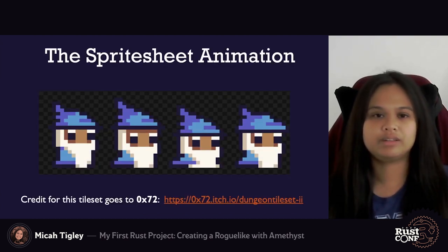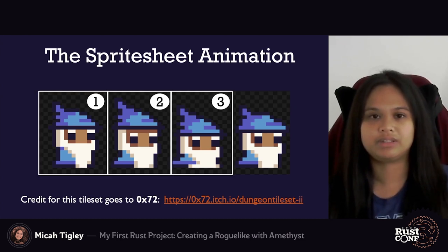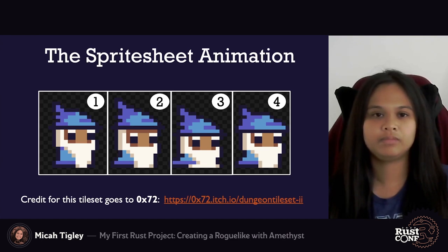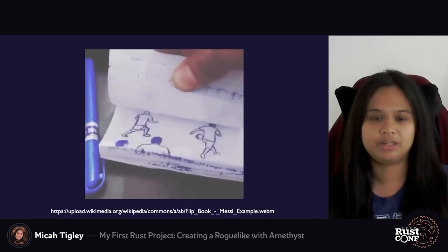Now let's move into the section on getting a simple sprite sheet animation working using Amethyst. A sprite sheet animation is simply taking a sprite sheet and changing what sprite image or frame is drawn to the screen in rapid succession. This gives the illusion of movement, much like how one would see with a flipbook.